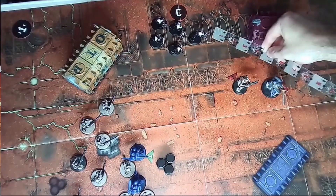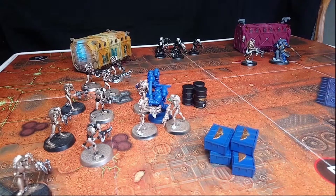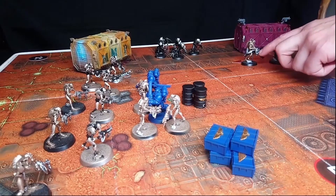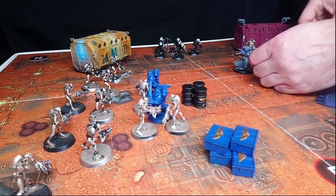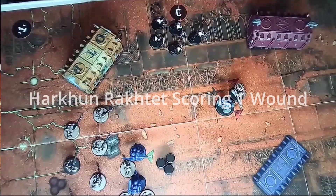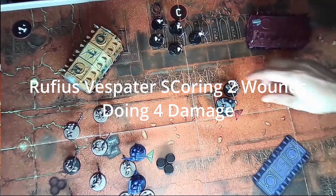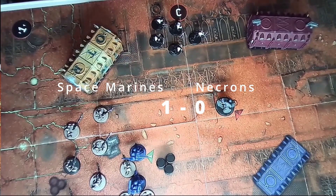Starting with the Royal Warden in the shooting phase — Rufius takes two wounds, now on two remaining. In the charge phase, the Royal Warden charges in but the Flayed Ones fail their charge needing a six. Now that the charge phase is complete, Rufius makes a heroic intervention — moving up to three inches closer to the objective, skirting around so that if he survives he's closer to getting away. Piling in: the Royal Warden fights Rufius, leaving him on two remaining. Rufius fights back and the Royal Warden is destroyed, giving the Space Marines their first victory point. The Necrons have some catching up to do.